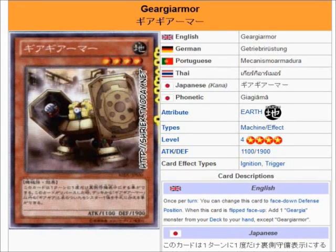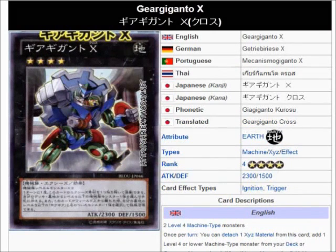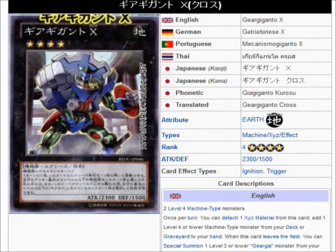The last one is the XYZ monster. He's 2300, which is kind of sad. But you can detach an XYZ material from it to add one level 4 or lower machine from your deck or graveyard to your hand. And when this card leaves the field, you can special summon one level 3 or lower Ghirigya from your graveyard. So his main purpose would be to combine it with Machinas and the ability to recycle Ghirigya — pitch your guys, pick them up, XYZ, keep making these cards, generate card advantage.